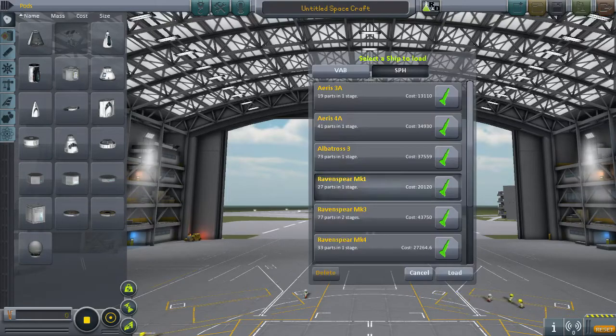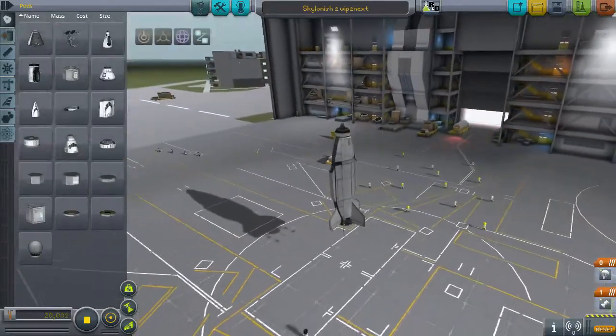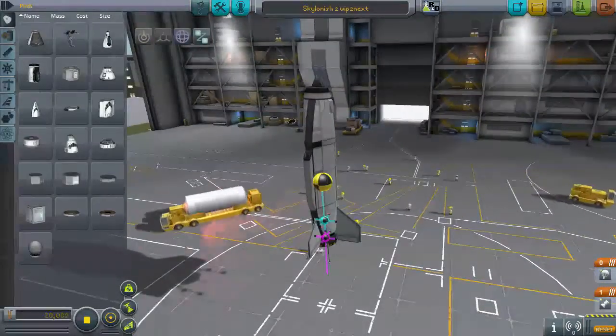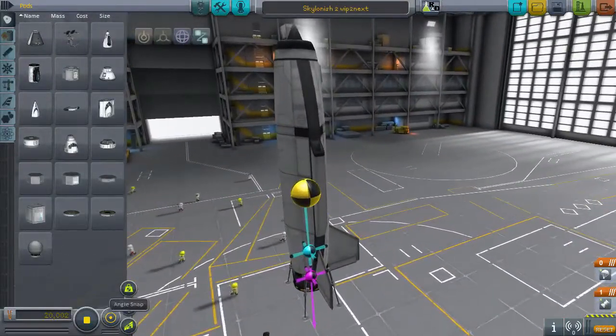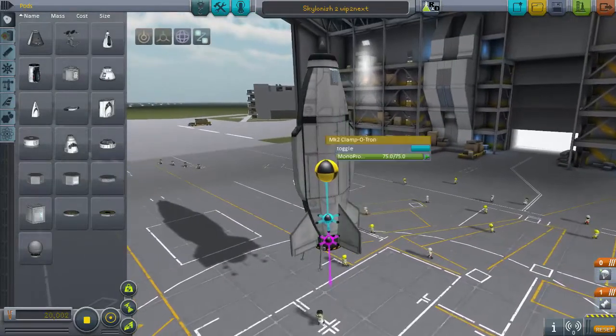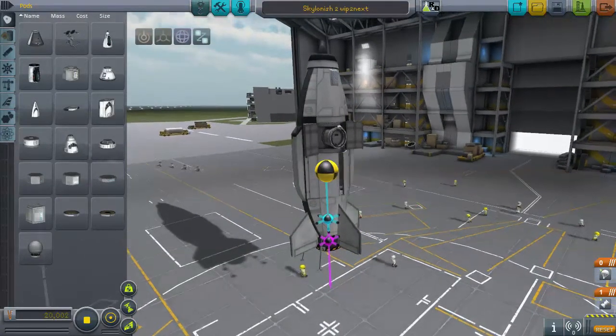For now, though, these are all the stock craft — however, they don't say stock craft except for this one. Today I'm showing off a little design that I made. I was trying to make a bigger design — basically a copy of the Skylon vehicle — and that did not work well at all. So then I started trying to make a really, really tiny Skylon vehicle, and that actually worked out fairly well.